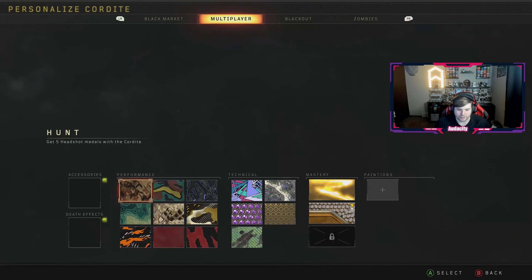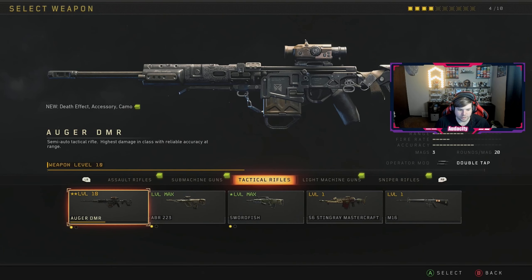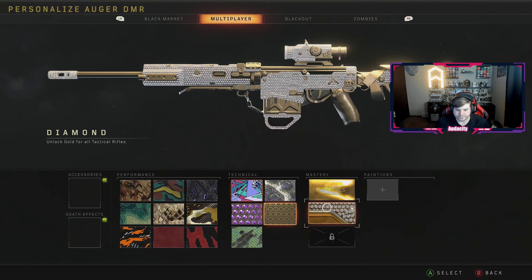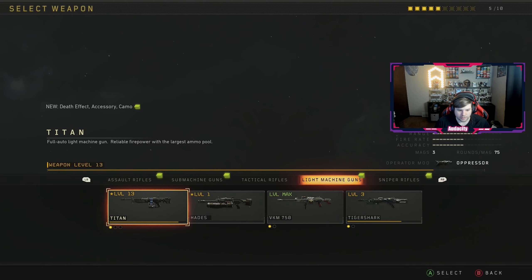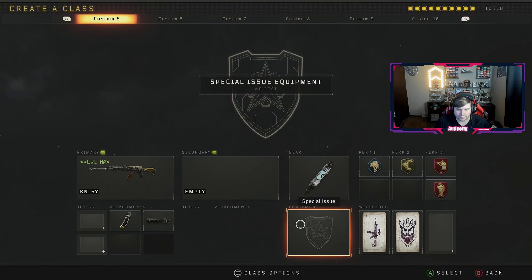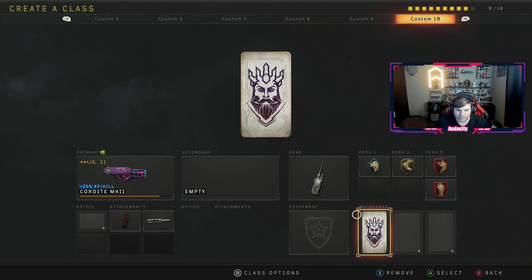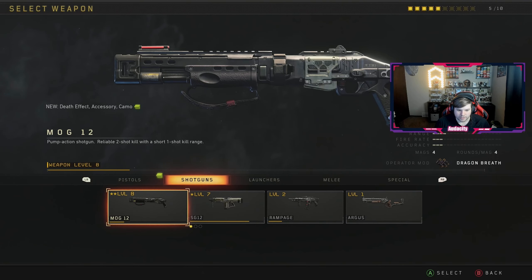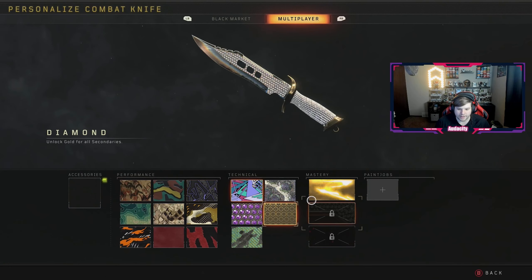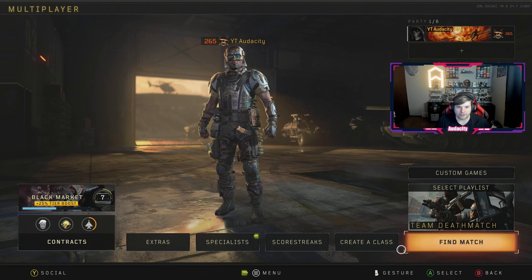Looking through our progress - SMGs are done, launchers are done, that was one of the easiest things to get. ARs have diamond, LMGs have diamond, sniper rifles have diamond. Shotguns are being worked on, knife is done. We don't have to worry about ballistic knives since that's DLC that came in after launch, so we technically don't have to get it done.